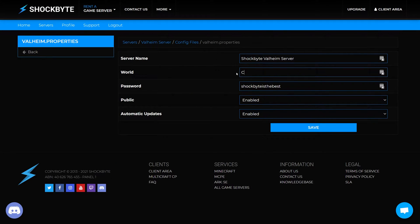If you want to return to your old world, you simply need to change the world option back to the previous world name.